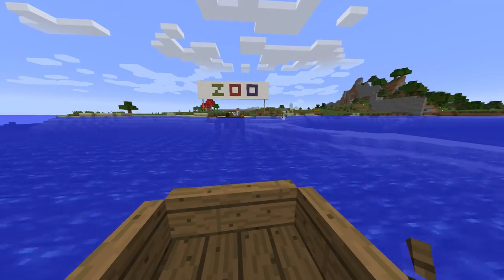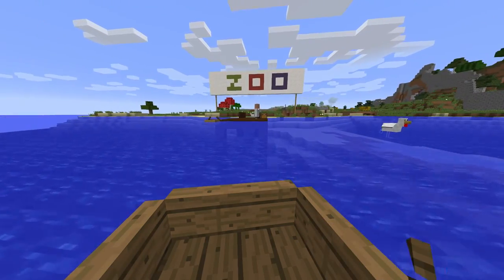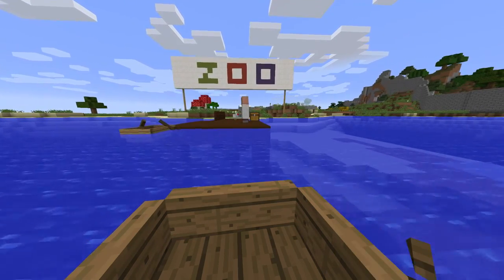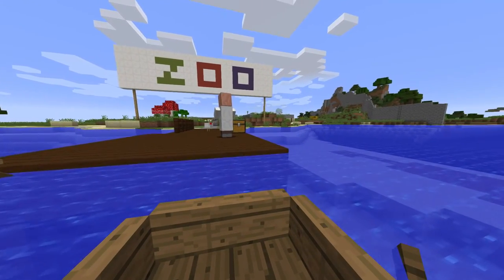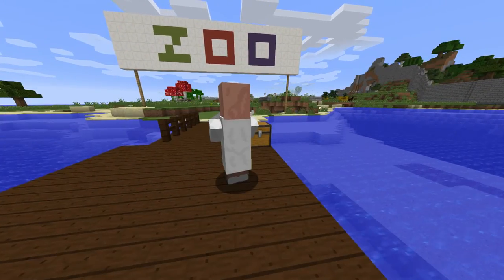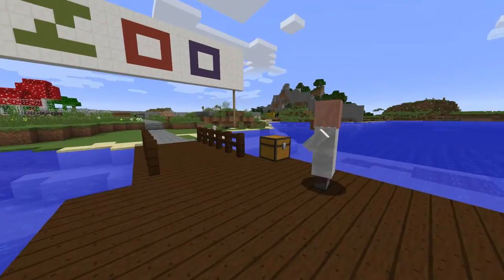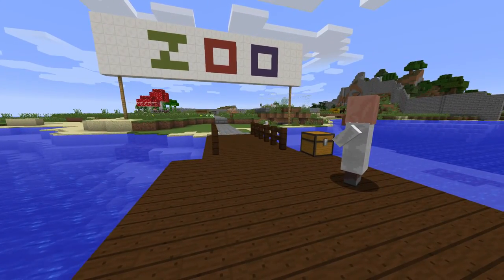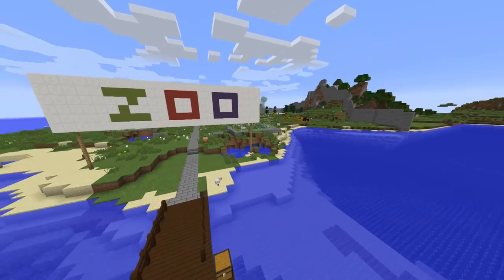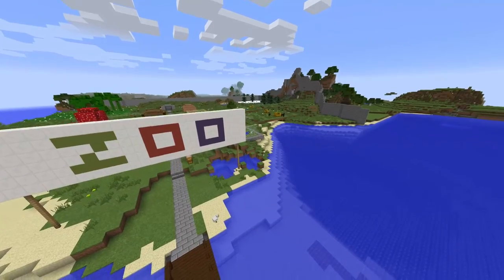What's up everybody, Arctic Podipus here bringing you a Minecraft zoo, and it's been an incredibly long time. The other zoo was really basic — just a rectangular shape on a super flat world, pretty boring to look at. Here we got an island, a naturally spawned island. A few modifications and world edits were used to make it a little bit better for a zoo, but overall pretty much a natural area.